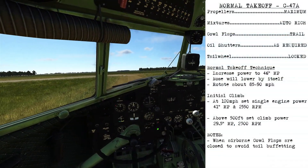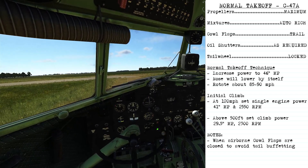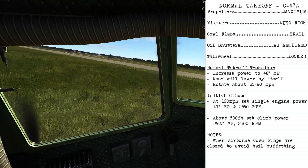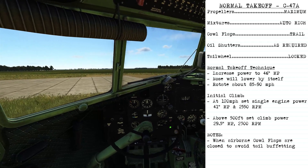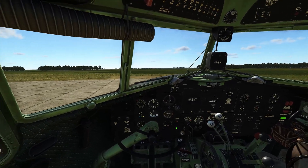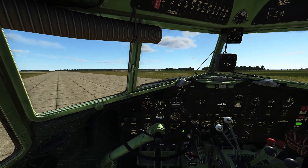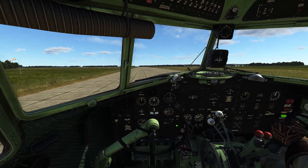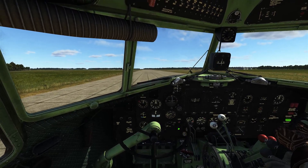For a normal takeoff without flaps, set the propellers to maximum and mixtures to auto-rich. Cowl flaps would be in the auto-trail position but leave them open for now. Oil shutters as needed to maintain temperature. Lock the tailwheel once you're aligned with the runway and roll forward to make sure it's nice and straight. Use differential power on the inside engine to help slow down the turn to the left, and bring the airplane to a stop once aligned.